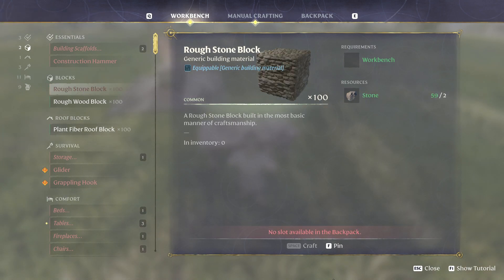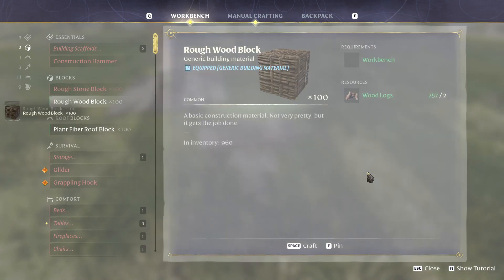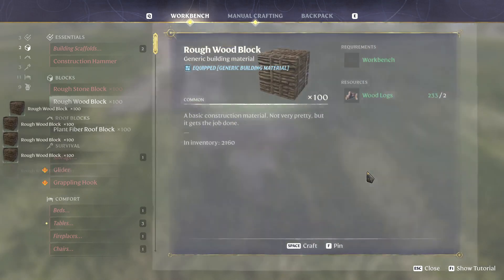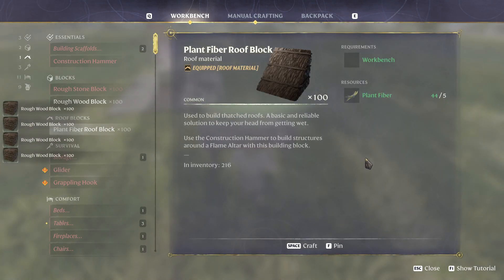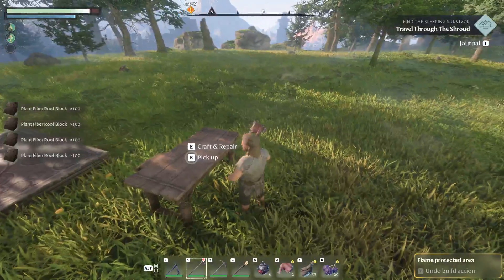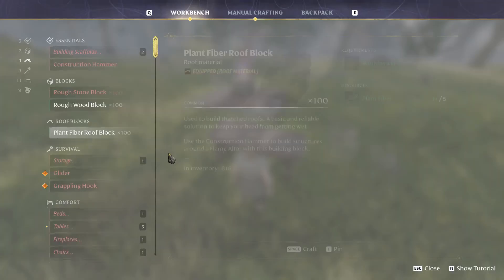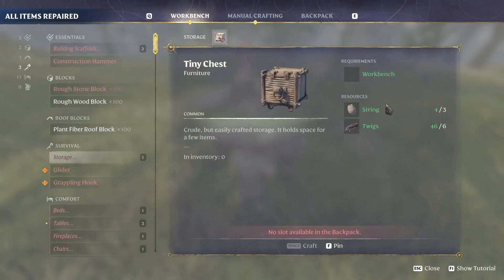We've already got some plant fibre and some wood, so now we can make some rough wood blocks. We've also got some stone but we can't make stone blocks because we don't have enough room. We'll go ahead and make some wood ones — quite a few of them. We'll grab some plant fibres as well, and let's go ahead and build some storage.